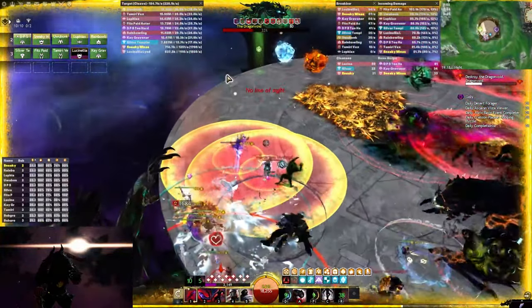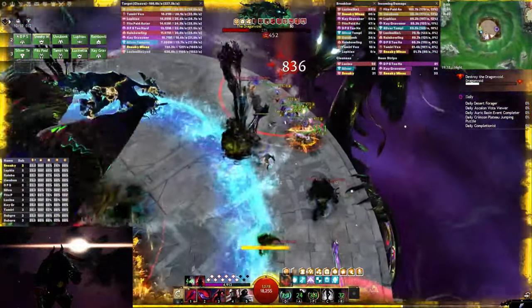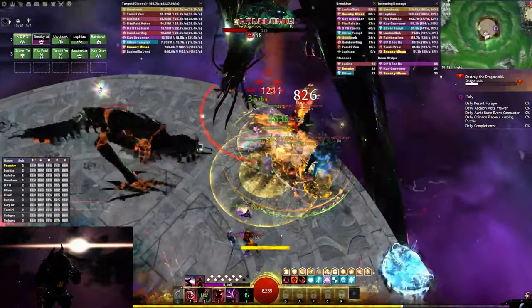Here for the second green you can use the shadow portal again instead of shadow step like I did here. And again for safety, as soon as it's available, press your stability again.